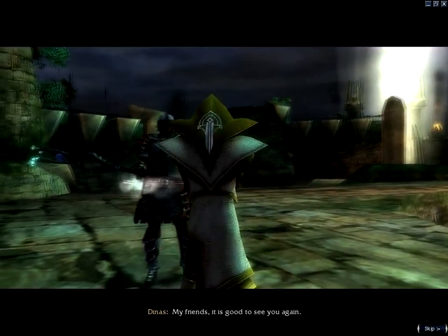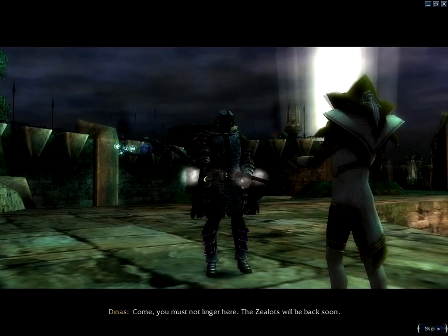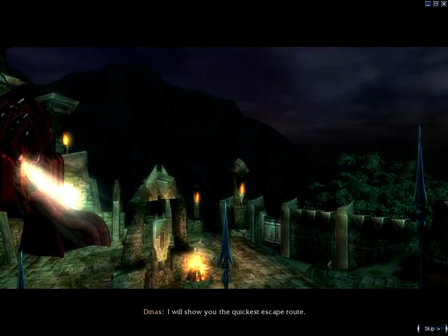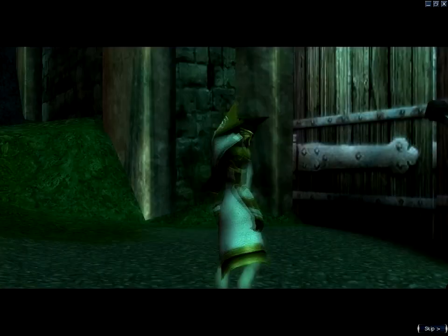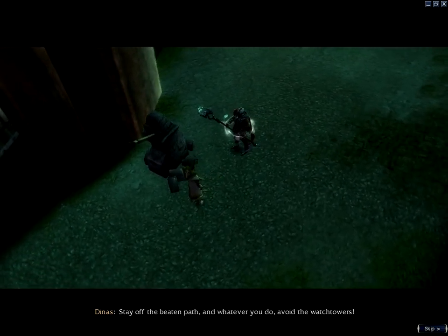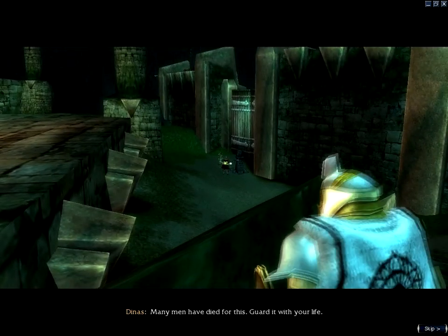'My friends, it is good to see you again.' Good to see you too. 'I didn't think when we met off the D'Alessio Seaboard that I would be giving you the Scepter of Orr. Come, you must not linger here. The Zealots will be back soon. I will show you the quickest escape route.' He's given us that Scepter twice now. 'To the east is a bridge that will take you over the Ullin River to safety. Stay off the beaten path, and whatever you do, avoid the watchtowers. Many men have died for this. Guard it with your life.' Will do.